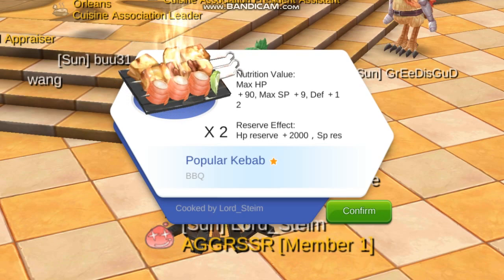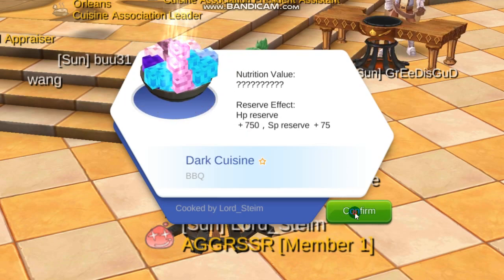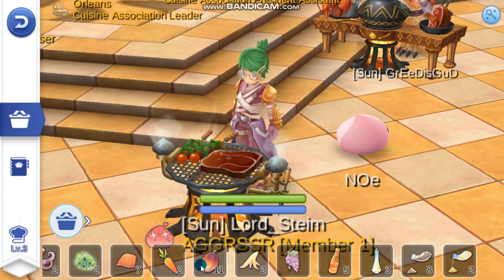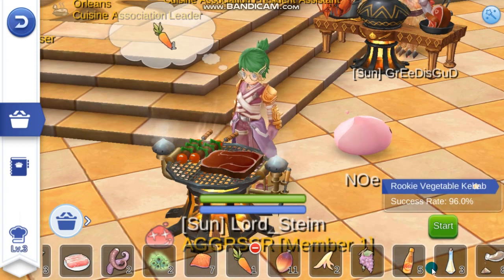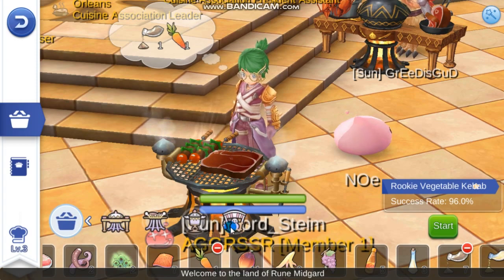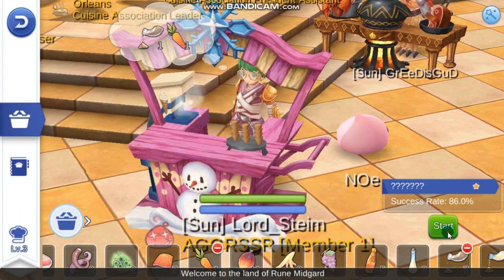We were only able to make two pieces, so that's okay for now. Let's try the other recipe. The NPC was asking for ray dessert, so we are going to need some carrots and some flour. We're going to select the cooking for sweets — I haven't done this one yet, so this would be the first time.